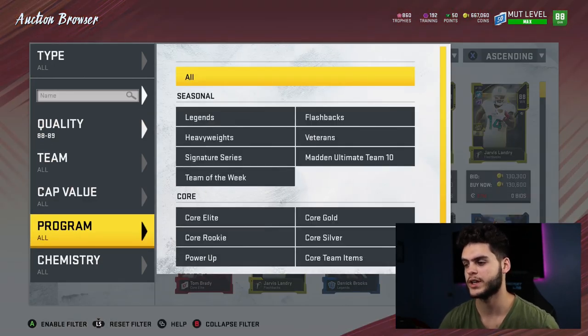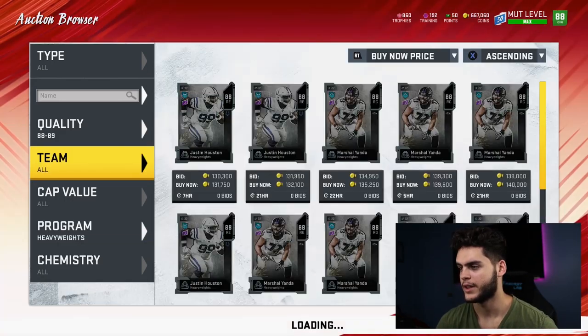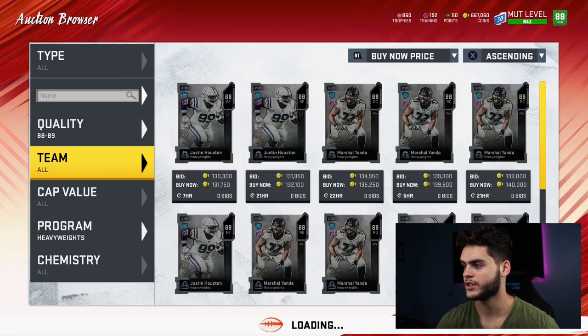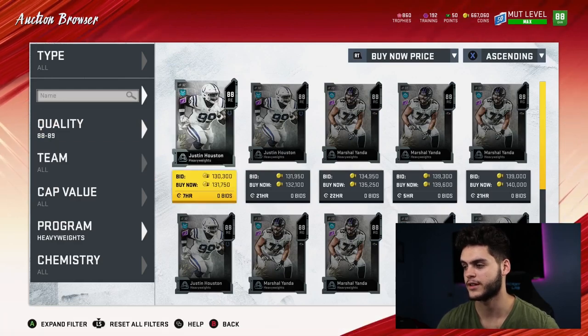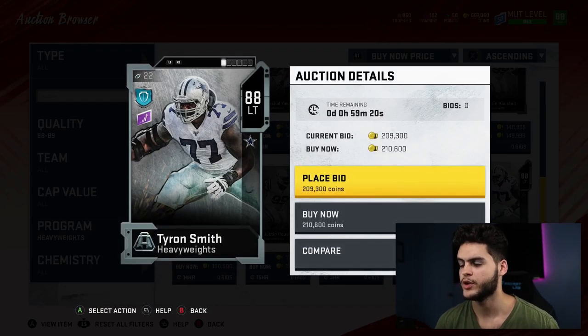Tyron Smith might be an addition to my team — he has cool card art and probably some really good stats, always one of the best left tackles in the game. I'm not entirely sure yet because I need to see his price. I imagine he'll probably come down to about 120k, which would make him very useful. I will not be using Calais Campbell though, because I already have Aaron Donald and DeMarcus Lawrence.